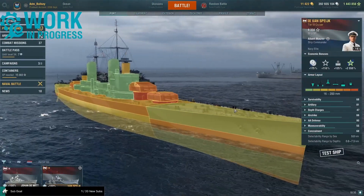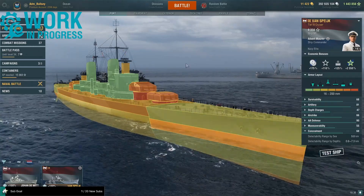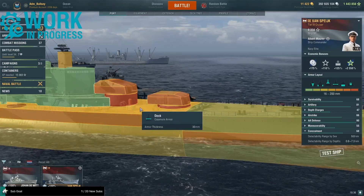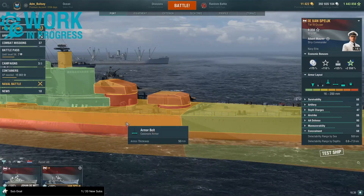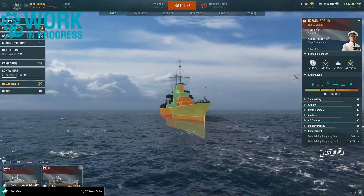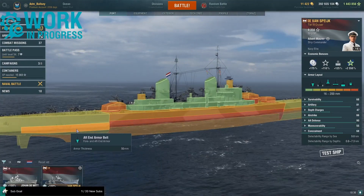Let's look at the armor. 25 millimeter plating upper and lower, and a very nice fore-end armor belt of 50 millimeters stretching from the tip of the bow to under the front turret. Upper case plating of 50 millimeters, the deck is 30 millimeters, torpedo protection of 27 millimeters. Turning that off to see the belt armor, which is 200 millimeters.